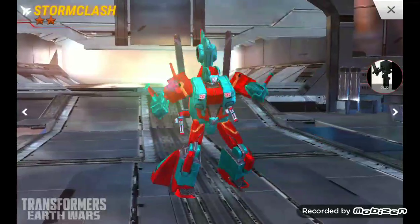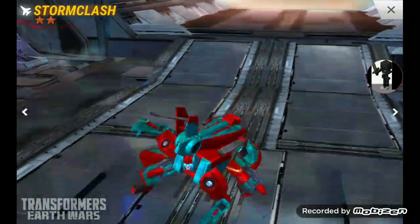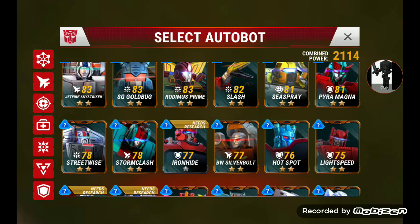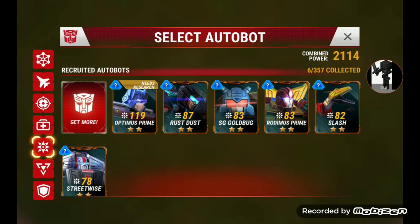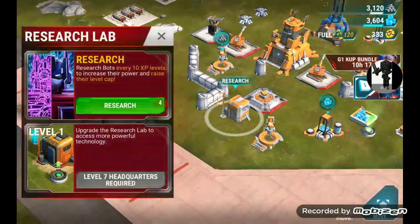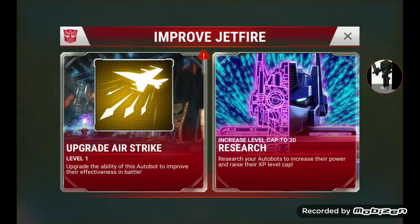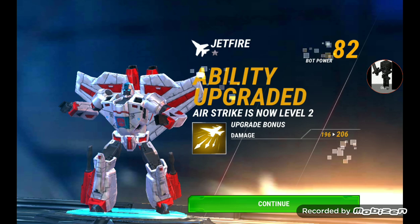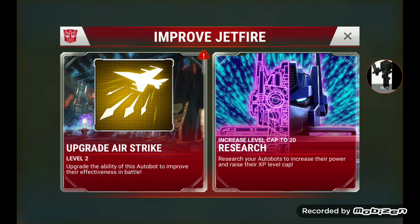Here is Storm Clash. Let's take a look at the new bots. The ones that say 'needs research,' we should do that. How do I exactly do the research? Alright, here we go. Research. Let's do... I don't have enough energy. Okay, never mind. Ability upgraded. So we did that.